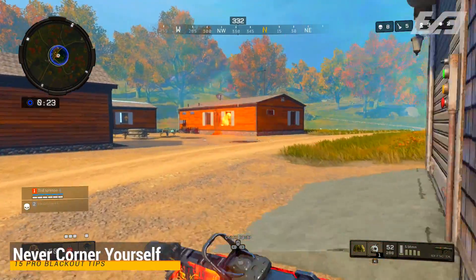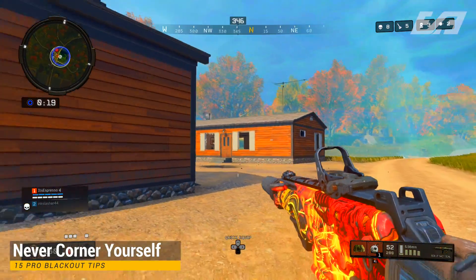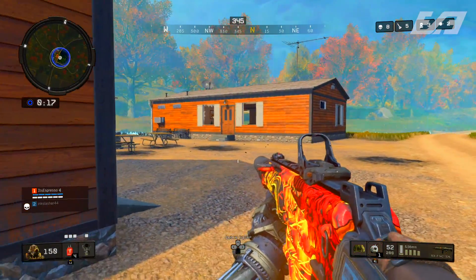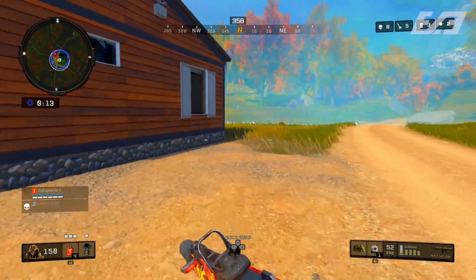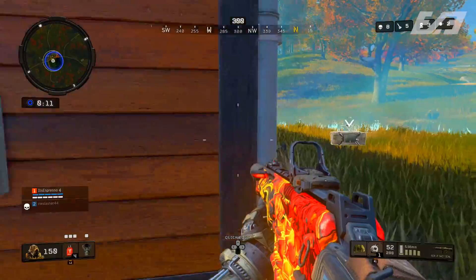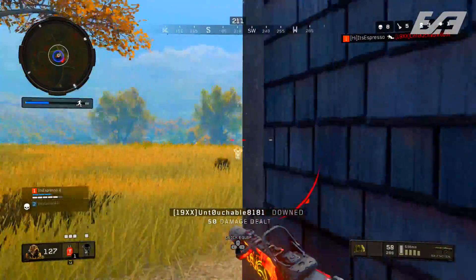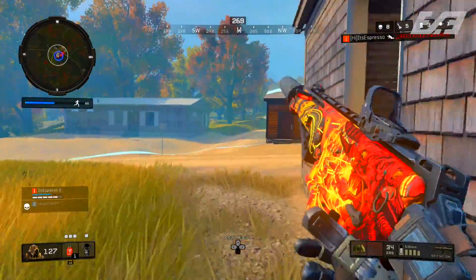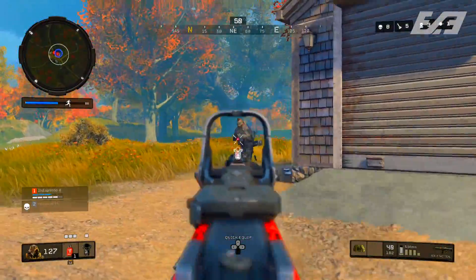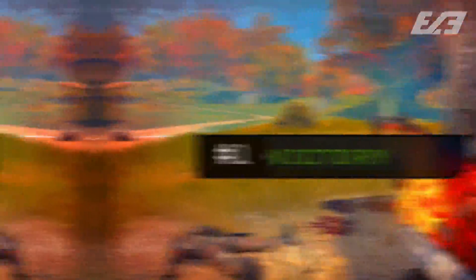Never corner yourself — always have options and escape routes. The absolute worst location to duck into for cover is a corner with no exits, like a bathroom or the underbelly of a rock formation. Cornering yourself limits you to one escape route, which is directly through the enemy. In duos or quads scenarios, that's tremendously hard to fight through. Always have options and escape routes if possible.